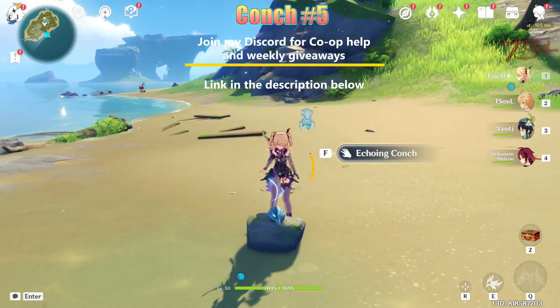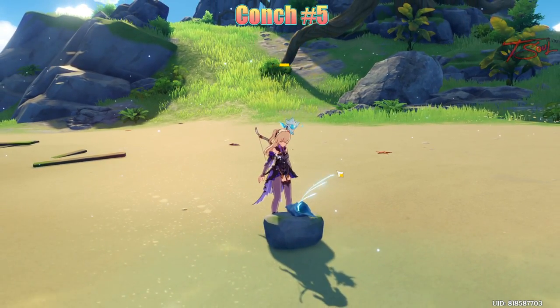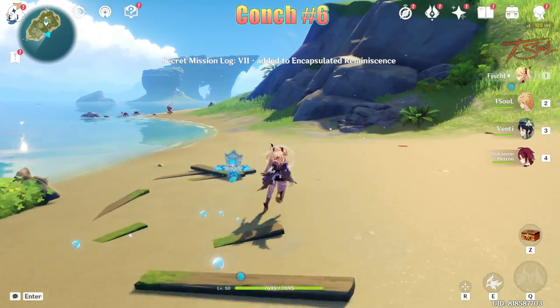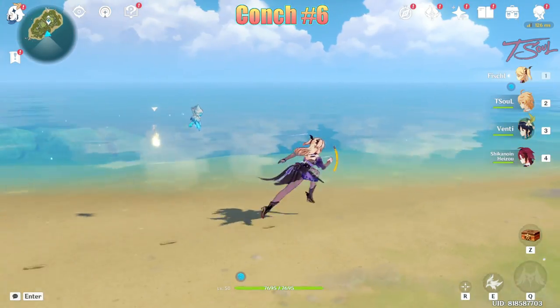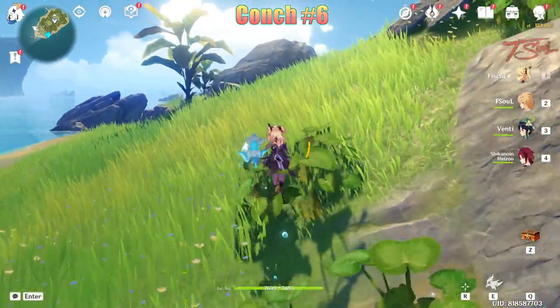That yellow glowing thing over there is a quest item for something else, so you can grab it if you want. Continue west along the coast, and you'll get our third conch on Pudding Isle.